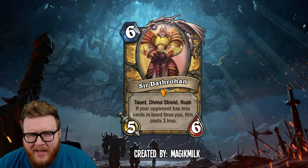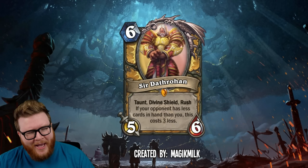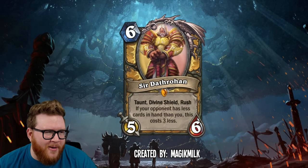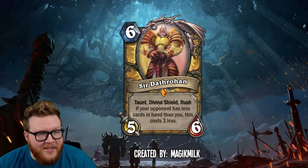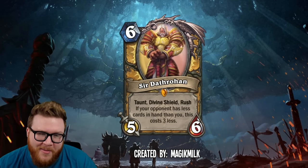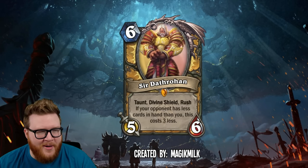At first I thought this was way too good, but then I started thinking — rogues are playing Wild Paw Gnolls for free practically in the early game. I don't think Sir Dathrohan is completely out of line costing three mana for a somewhat unreliable condition. I actually think this would be pretty in line with modern day Hearthstone. Even though at first glance it looks pretty scary, I think Sir Dathrohan is a printable card, believe it or not.